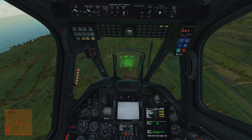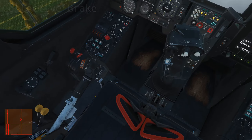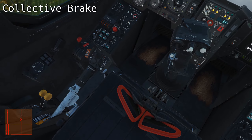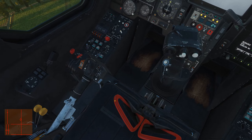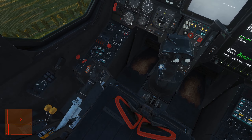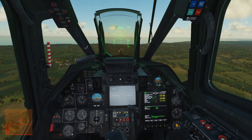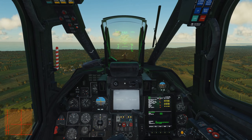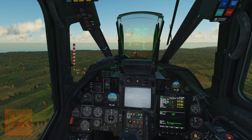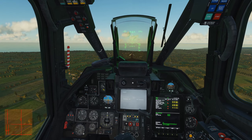On the real Ka-50, when you grab the collective you naturally clamp down the collective brake, which unlocks it from its movement. Since typical gaming throttles won't have this, Eagle Dynamics made it so you can just move the collective — it only sets the altitude hold's desired height. If you do bind it, you push down your collective brake, move your collective, and once you settle on a new stable altitude, releasing your collective brake will set the new height for your altitude hold to maintain.